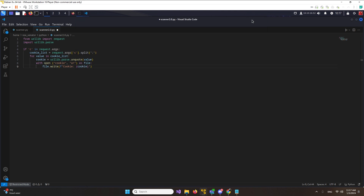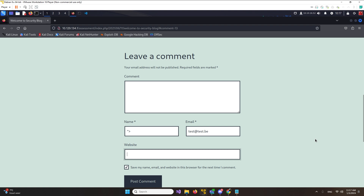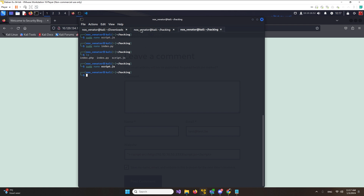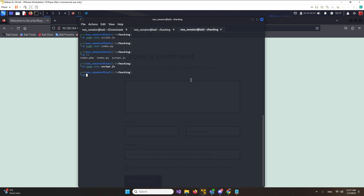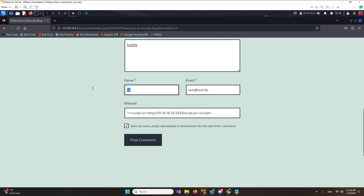Let me recap quickly because coding, speaking, and thinking at the same time isn't easy. We're going to send the request again but instead of pointing to the website we're going to point to script.js. When we ls this, script.js is going to create a new Image with a source, and that source is going to grab our index.py. From index.py we're going to send the cookie back to our server so we can read it.